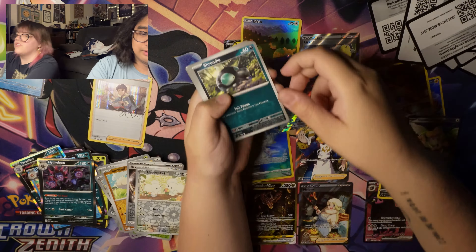We got Shroodle — I thought you were going to say Shrek. We got Shrek! The Lynx, Jigglypuff, Tadbulb, Cetitan, Carbink, Dondozo, Doombluff, Klawf, and Espeon. I might need to actually go through and reorganize my binders now.